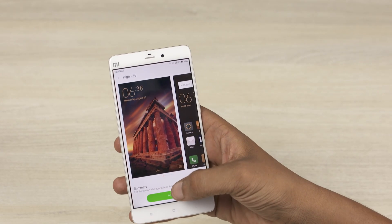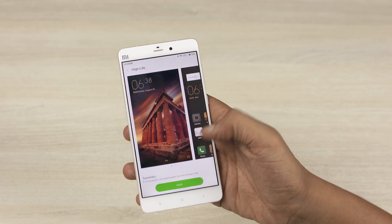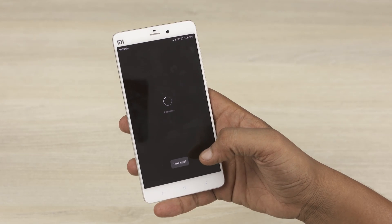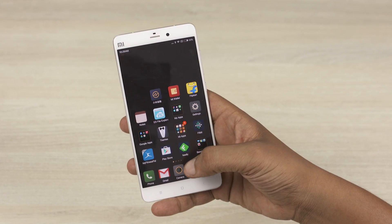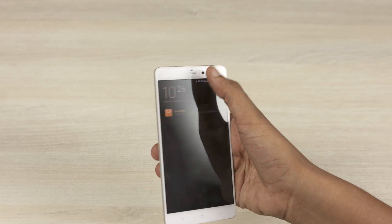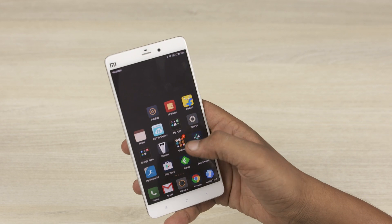Hey guys, Ash here from C4utech. MiUI 7 is currently available for a range of Xiaomi devices — the Mi Note, the Mi Note Pro, the Xiaomi Mi 4, the Redmi 2, and more. In this video I'm going to show you how to manually flash it, in case you just can't wait for an OTA, because currently only the developer variant is available.